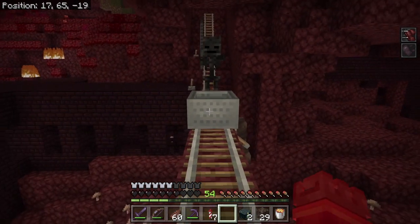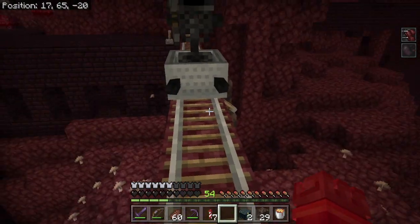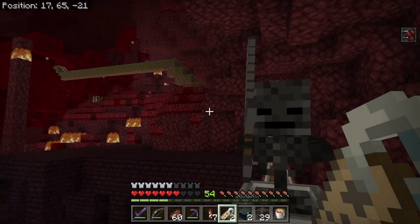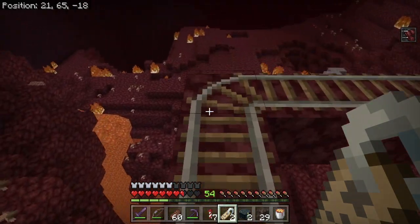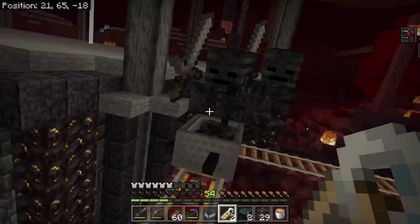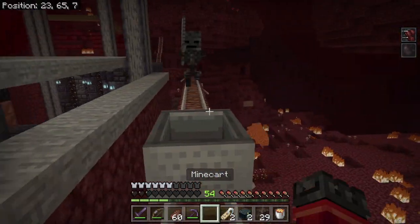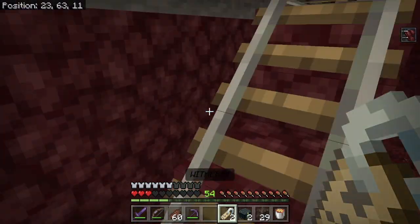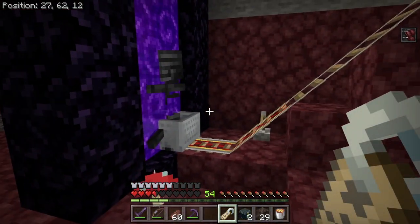Back in the nether, we've got a couple of wither skeletons' attention from the fortress. One is in the minecart ready to go, and there's another one lurking around. We'll quickly name-tag them. Can I interest you in a minecart, sir? Wither skeletons are kind of dangerous — I know they're only armed with a stone sword but they know how to use it. That's number two name-tagged.